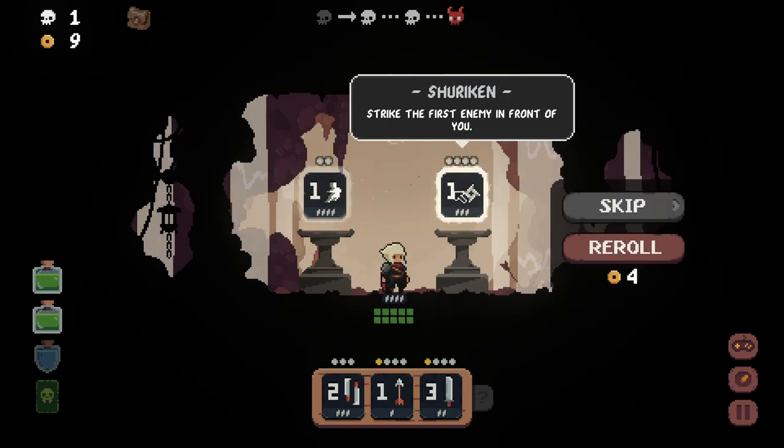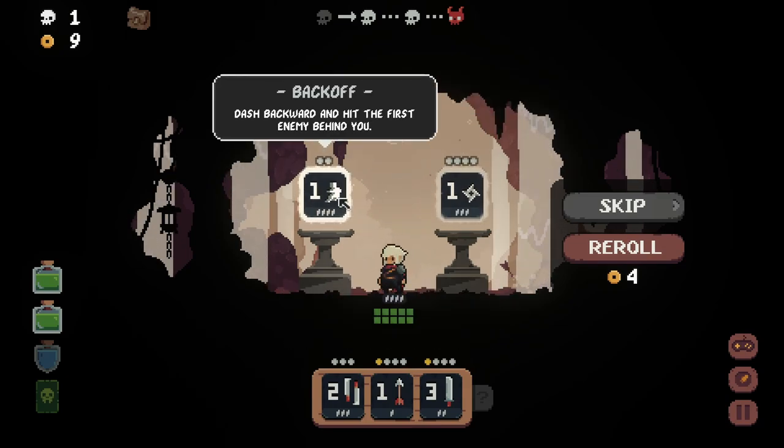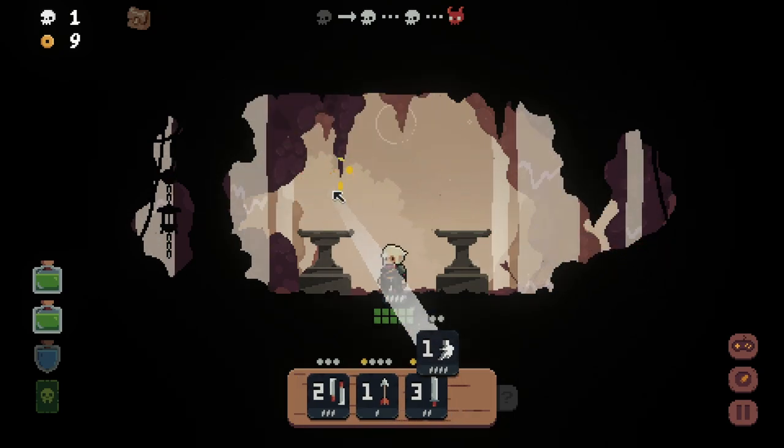Strike the first enemy in front of you — same as the bow but quicker, though not anymore. Dash backwards and hit the first enemy behind you — that sounds pretty cool. Waterfall Caves level two!